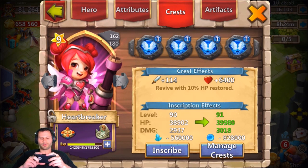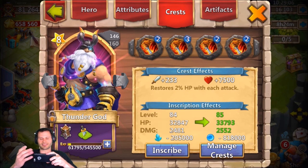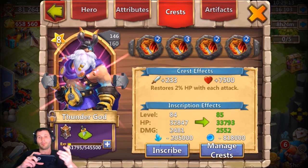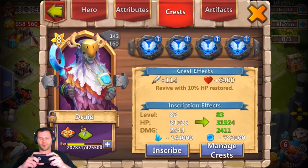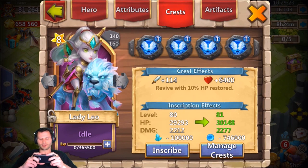I got Heartbreaker inscribed to 90 with Revive as well. I went with Life Drain on my Thunder God because he's born with five-of-eight Revive and that was the only extra level-three set I had — the higher your crest set, the higher the damage and life boost, so that's what I went with for Thunder God. I also went with Revive on the Druid and Revive on the Cupid.